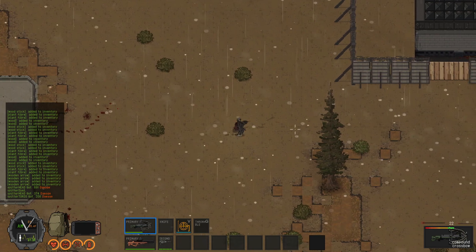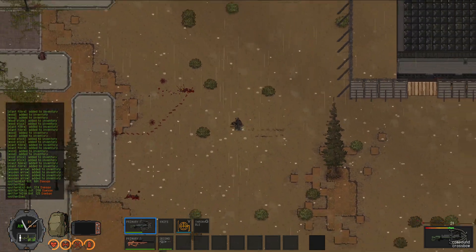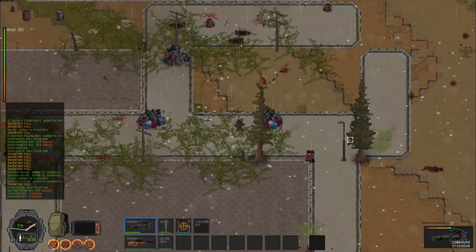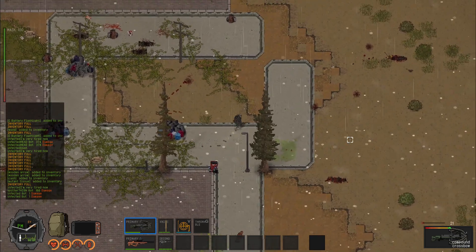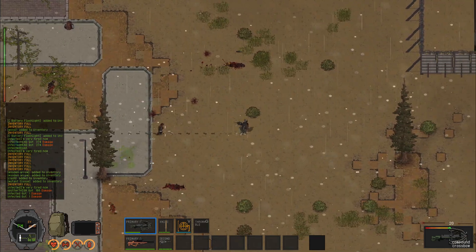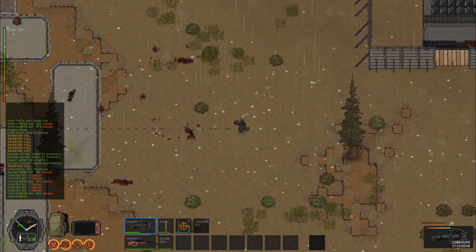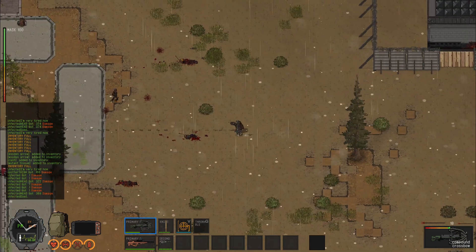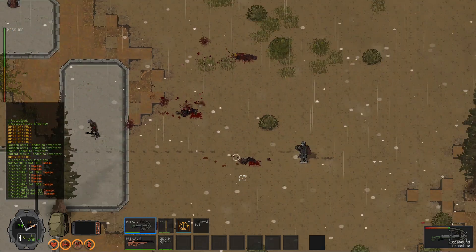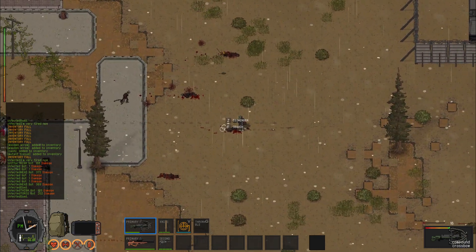I kind of figured if I went for a chest shot he would die, because I hit him with a headshot earlier. He got scared - he saw what happened to his brother and was like, I don't want any of that.